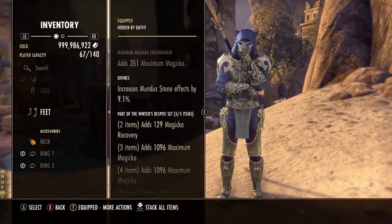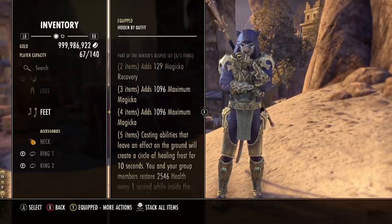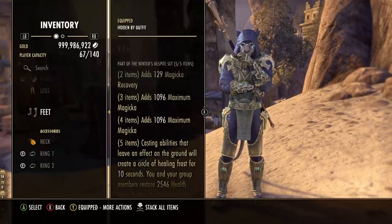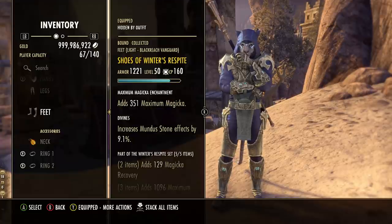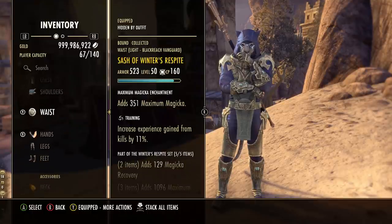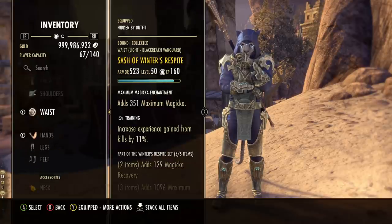Winter's Respite plays very nicely on Templar builds whether it's solo, PVP, or healing. On the one bar setup, our Templar rune is our ground effect and that's also proccing the Winter set giving us nice passive healing. When you set up your pull for a grinding experience, bring in all the enemies, slap down your rune, and you'll have passive healing while you get things situated. This is from the Greymoor chapter, an overland set very easy to get.